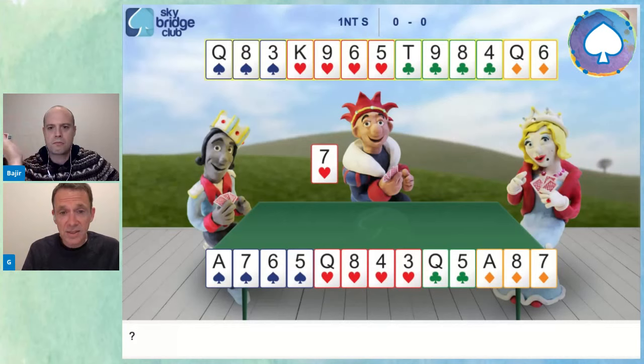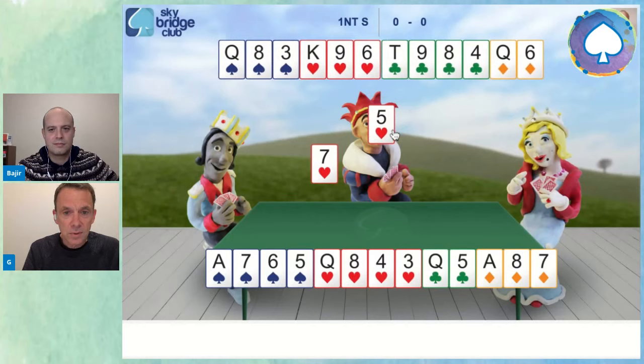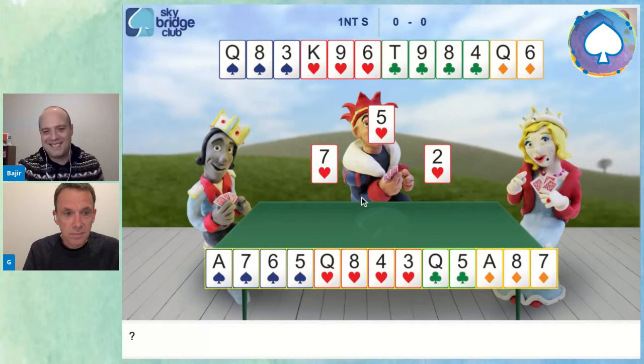West could be leading from a short suit hoping to find East with something, but West is more likely leading from his longer suit. If that's fourth highest heart, then what does that mean about the heart suit? It means East has max one. And which one? We can see almost all of them. If that's the fourth highest, it would be seven, six, five, four, three, two — it would be the two. So we can play low here, and if West has led his fourth highest, our eight's going to win. And if East has got something, East is going to have to play something. Either way, we can just play low here.